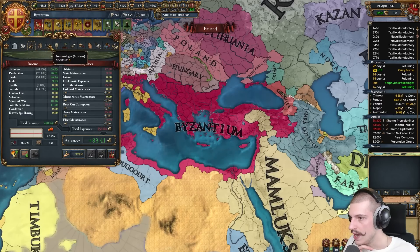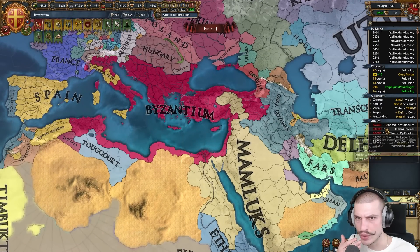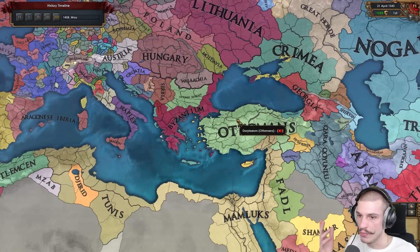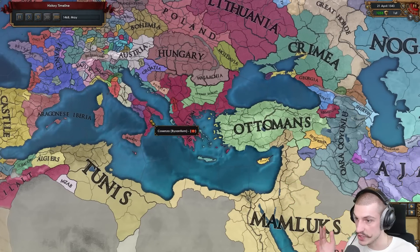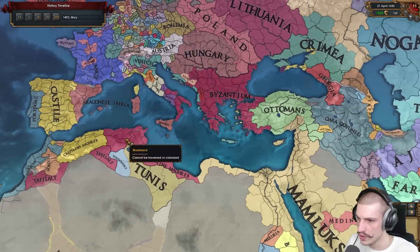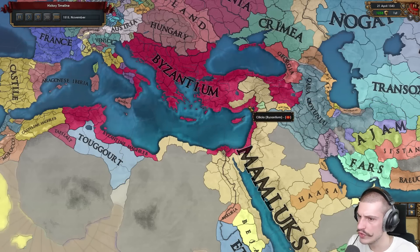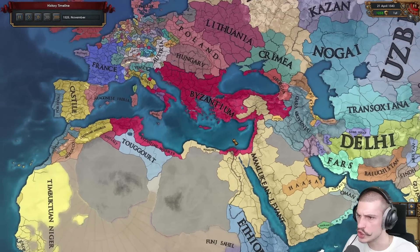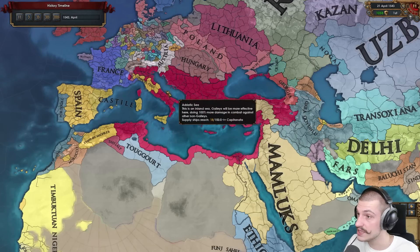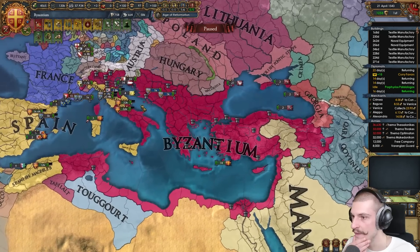Buildings: marketplaces placed in the relevant areas, courthouses booming, workshops built in most relevant provinces — missing a couple but that's fine since this isn't a finished campaign. You definitely want more churches as Biz, and developing tax early helps. Some manufacturers exist. Buildings for this size are pretty satisfactory. Looking at the timeline: expansion into Epirus early on, then a big war with the Ottomans, Serbia, southern Italy. Second or third Ottoman war finishing off land, expansion into Tunis, fighting the Mamluks, major coastline chunks taken.